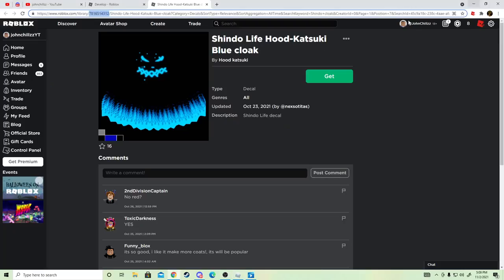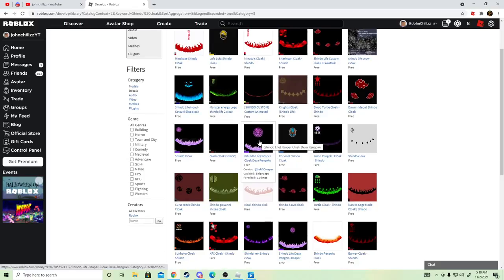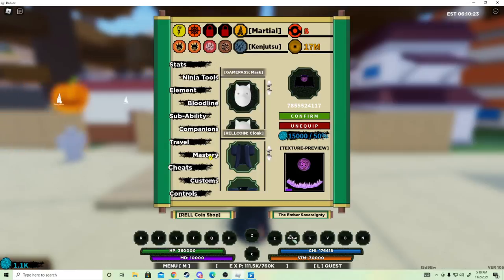Just so you guys understand, let me go through it once more. You're going to click on a random cloak, copy those 10 or 11 numbers that are up at the top, then paste them into Roblox. Whichever size you want to buy, you just buy it, click Confirm, and that's it!